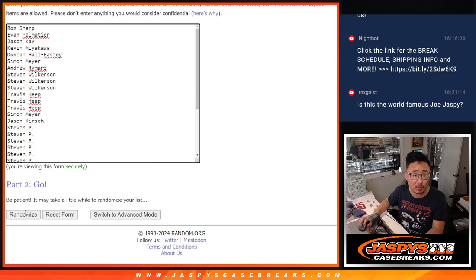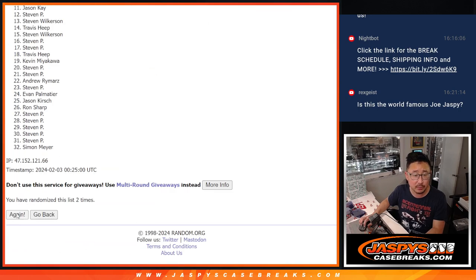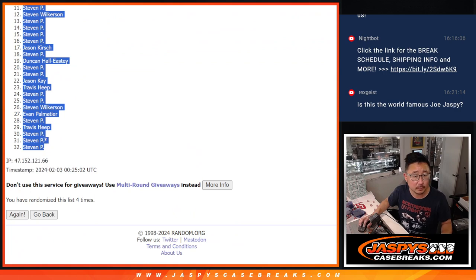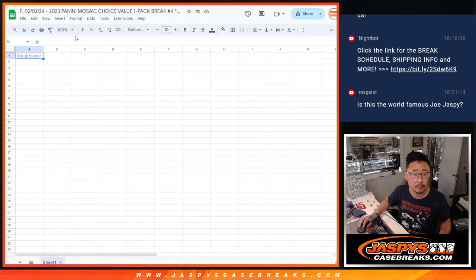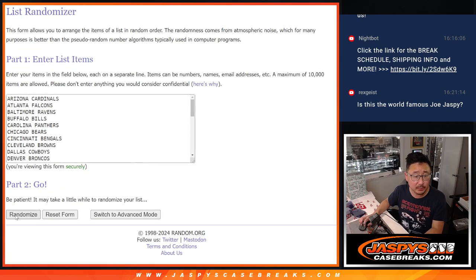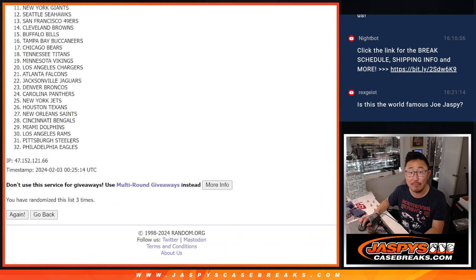Two and a two for the hard way. Okay, one, two, three, and four. And then two and a two for the hard way for the teams — two, three, and four.